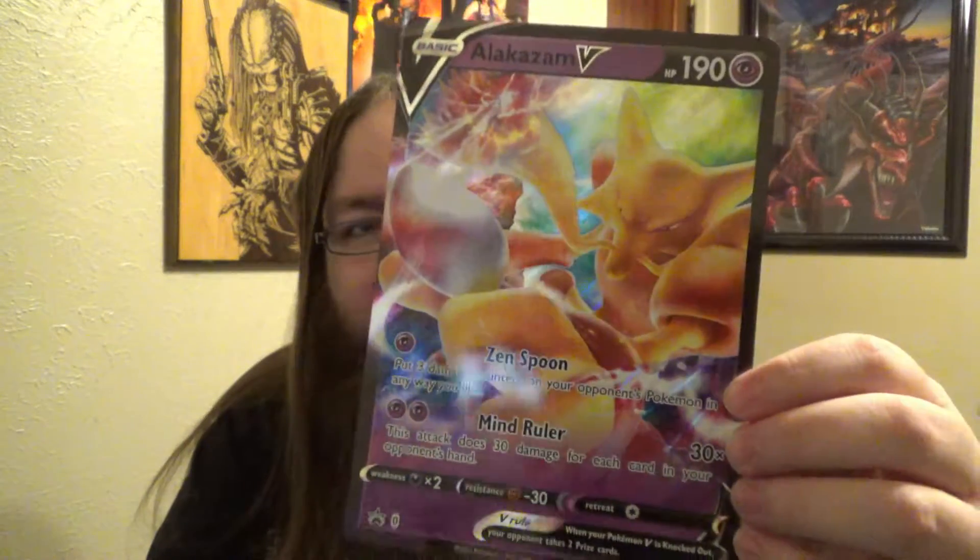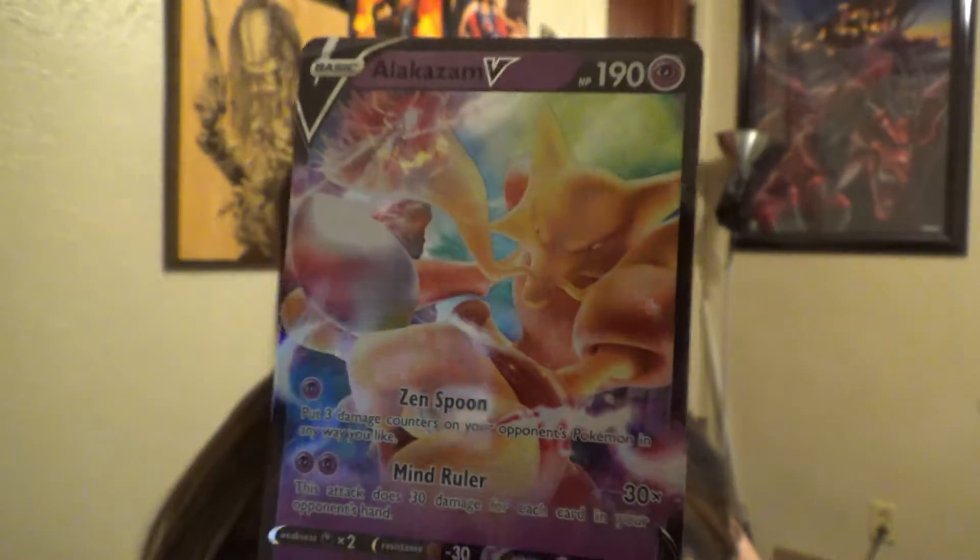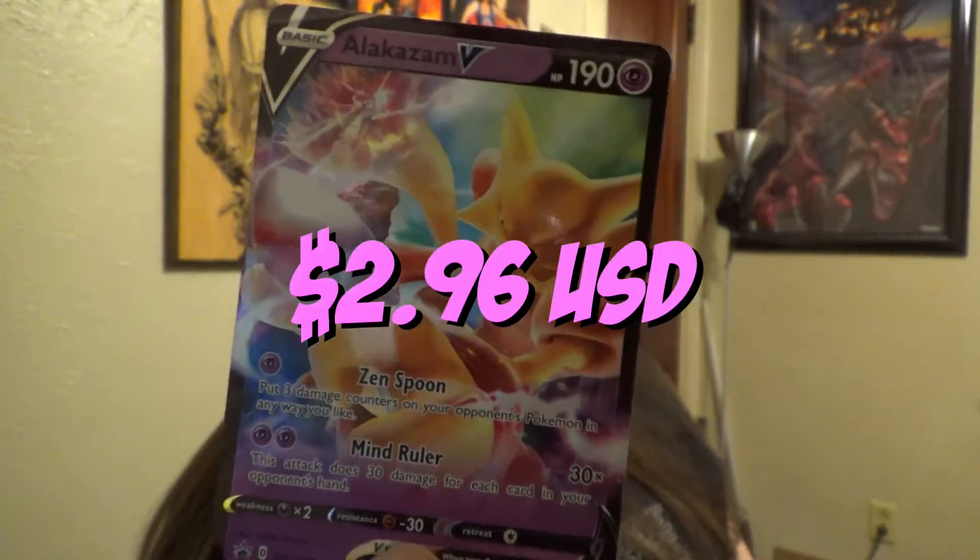We're gonna go ahead and take this big Alakazam V promo card — it's really big. I actually like this; I might get a picture frame for it and put it up on the wall so everyone can bask in its glory. They put the actual Alakazam promo card behind this bit of plastic protection here, and it just came out pretty easily. It's shiny, it's holographic — I really like it. It's getting the sleeve immediately.